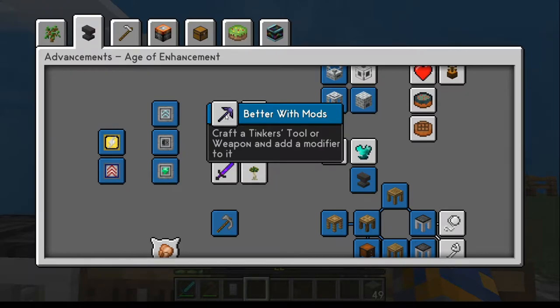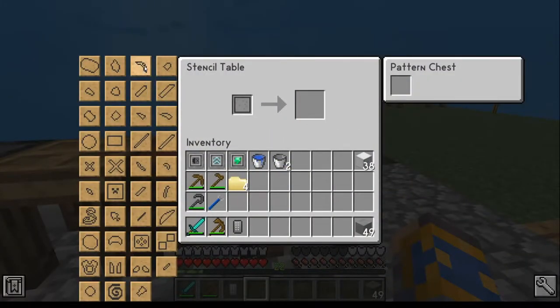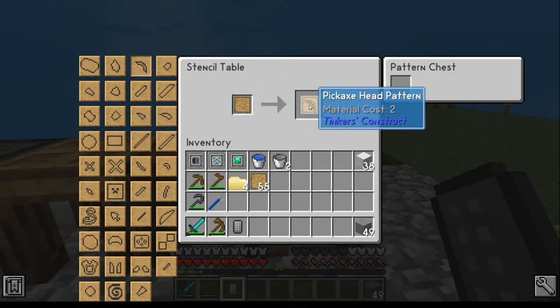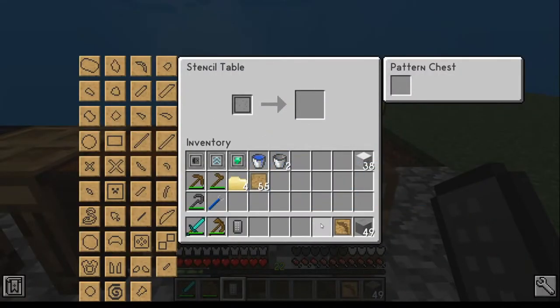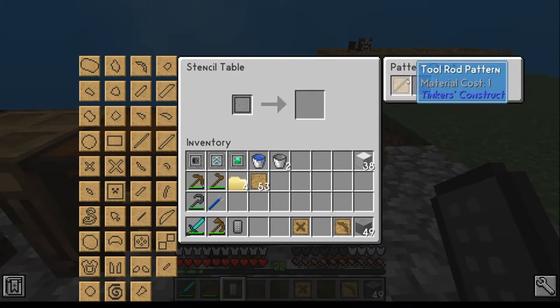To get started with this, the first one tells you you need to create a tool or a weapon, and the second part tells you you need to make a cast for a pickaxe. So the tool we're going to make is a pickaxe. First we're going to need to make a stencil — we're going to need the pickaxe head. Take your blank pattern, put it up here, decide which thing you want it to be — it's going to be a pickaxe head pattern. Go over to the tool builder and look at what you need for a pickaxe: tool rod, pickaxe head, and a binding. So go ahead and make patterns for all of those. Because we've got our pattern chest sitting right here, you can actually put those in there right away if you wanted to.